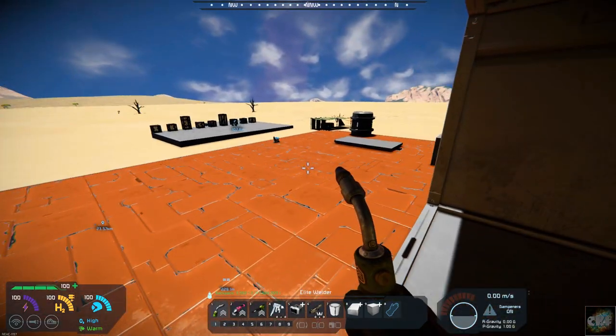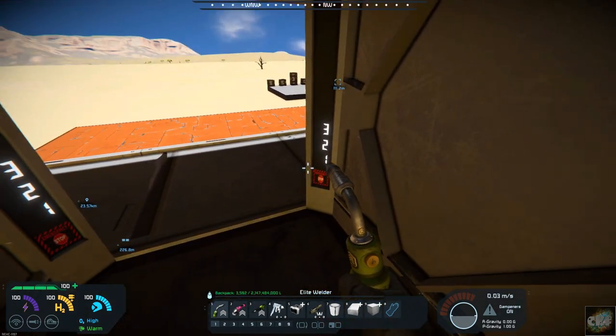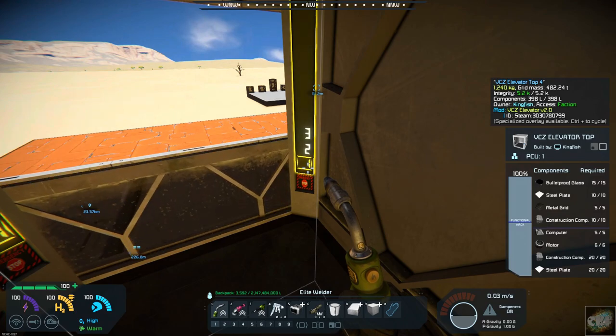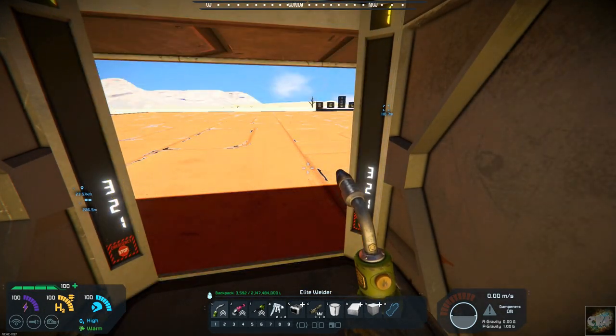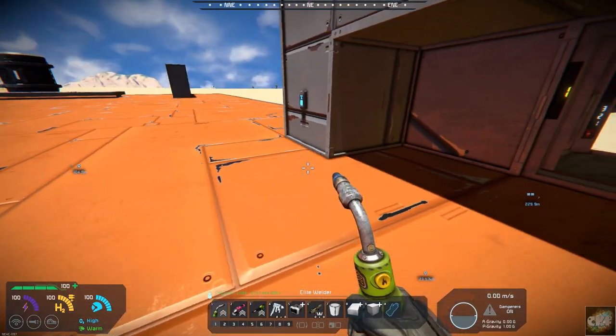Now, if we wanted to go all the way down to floor number one, we would just get in here and hit floor number one, and that's going to take us all the way down to the bottom floor. So, that works pretty good.